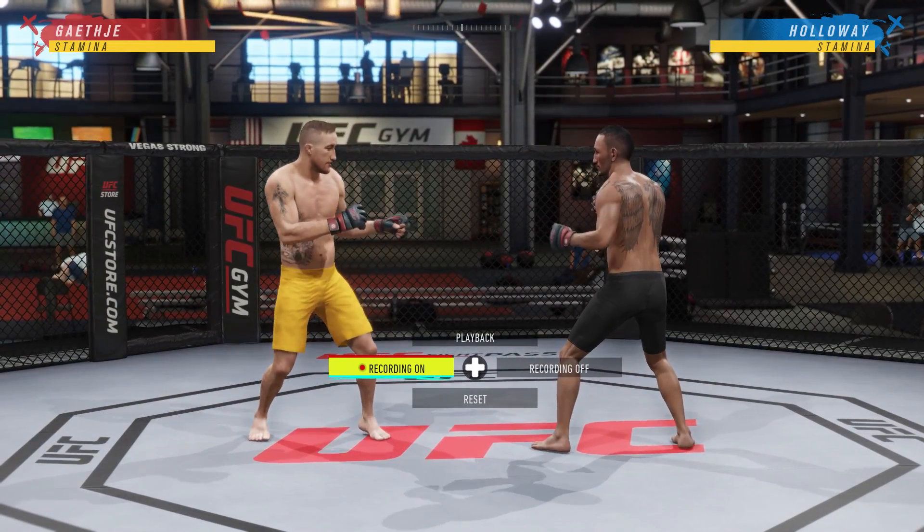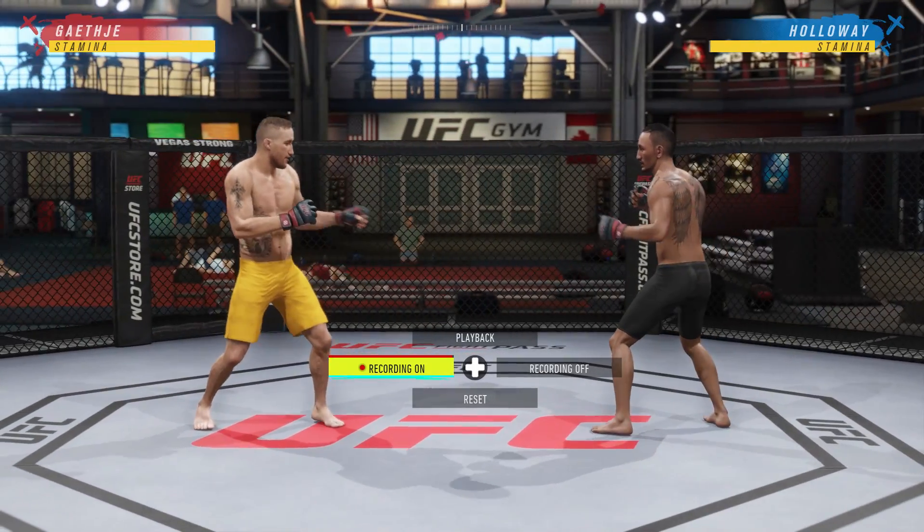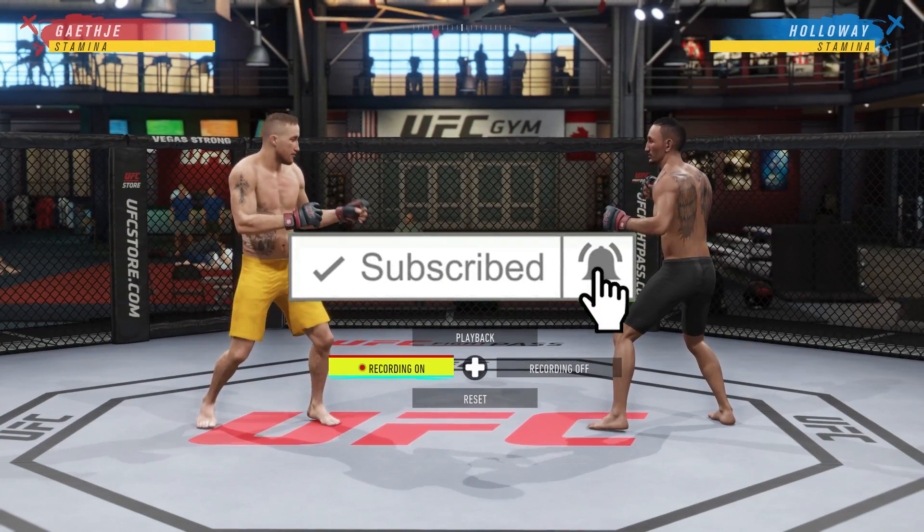What's up everybody? This is Ricky J. Welcome to another EA Sports UFC 4 Fight Camp video. I'm psyched up because today we're going to be talking about a great stand up skill known as the sidestep.